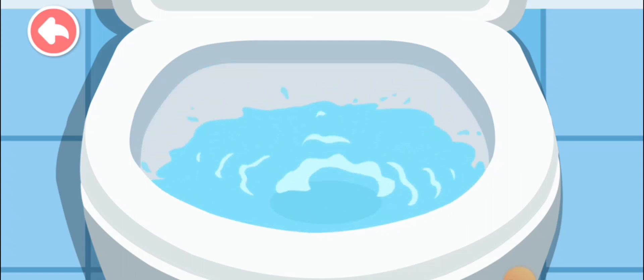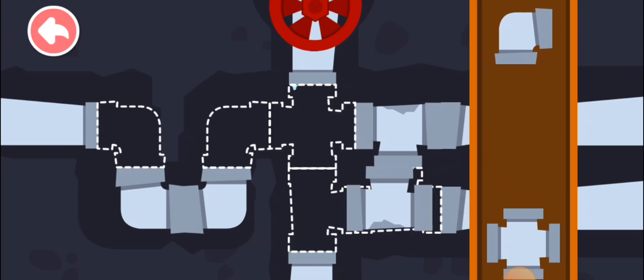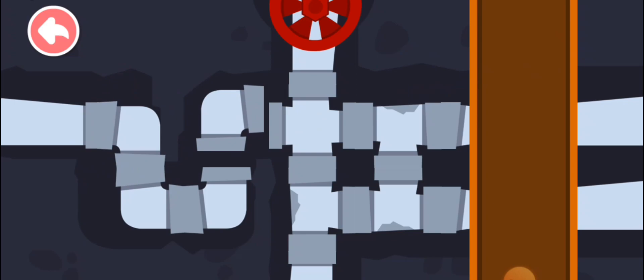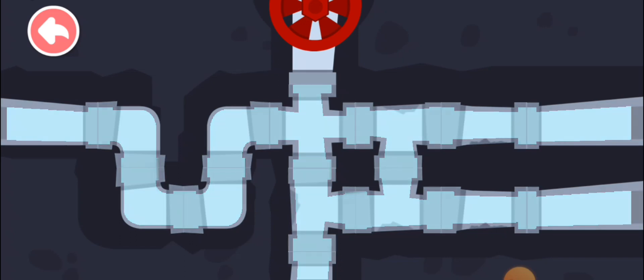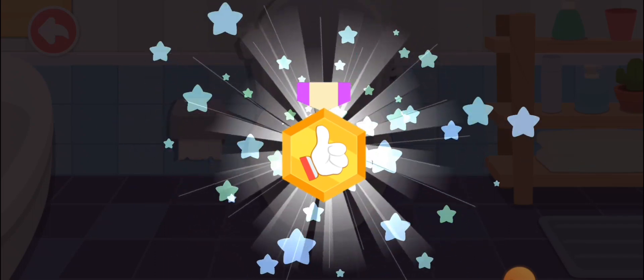Uh-oh, there's something wrong with the toilet. Let's check it out. The water pipe doesn't work. Let's fix it. The toilet is fixed. Well done. The badge is your reward.